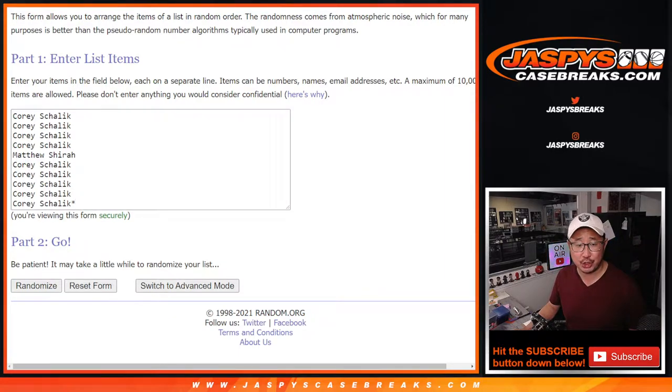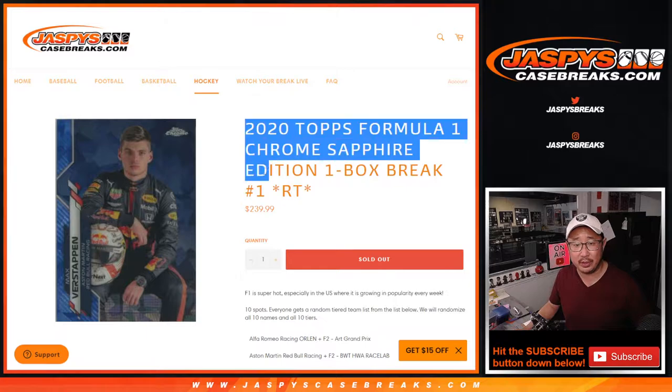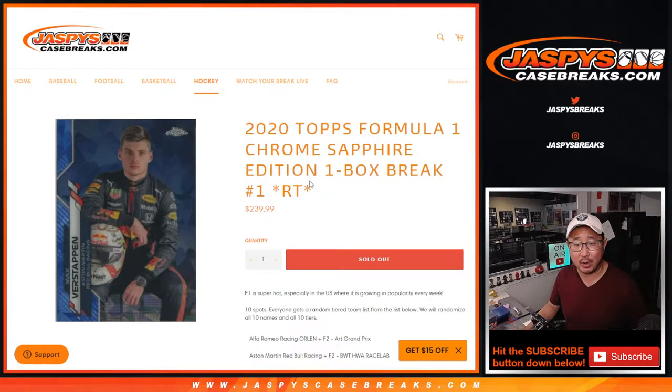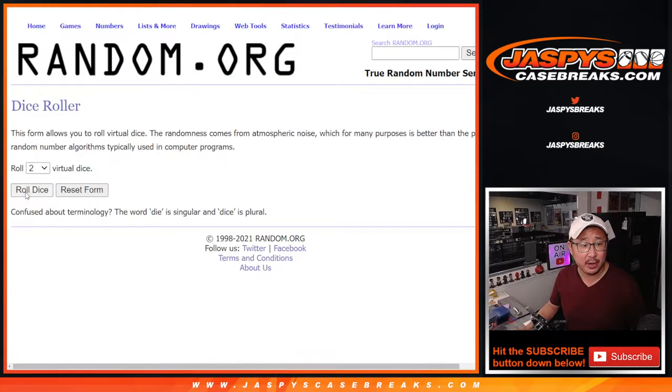Just a note for Joshua: I know you had purchased spots in this Sapphire edition if you're watching. We accidentally forgot to change the title, but your SKU number will say break 2, even though the order title will say break 1. So you'll be in the next one. But Corey and Matthew, you're officially in break number 1. There are the teams right there.